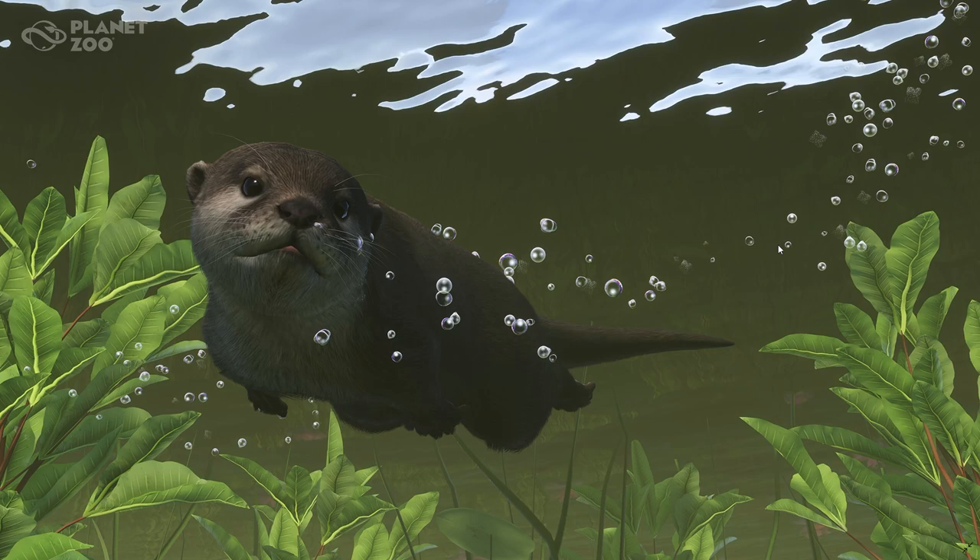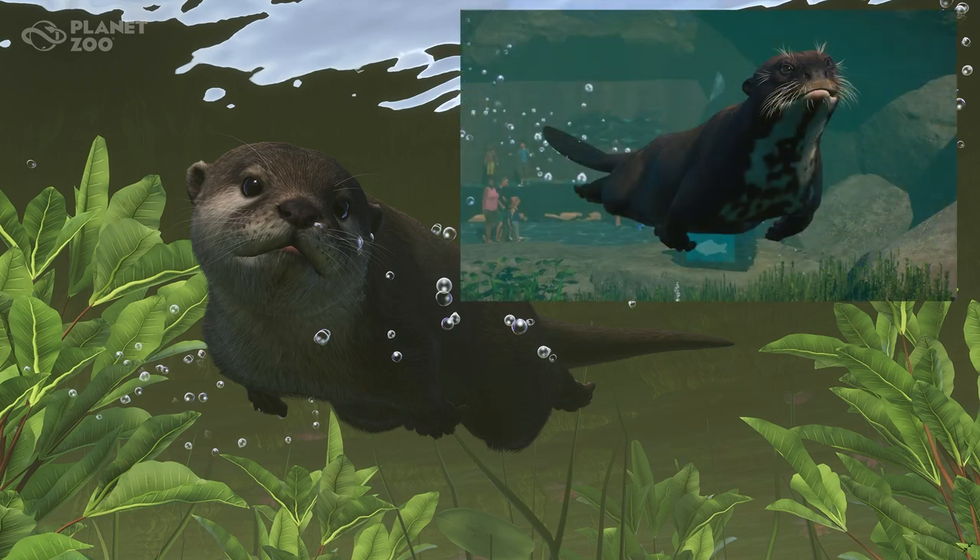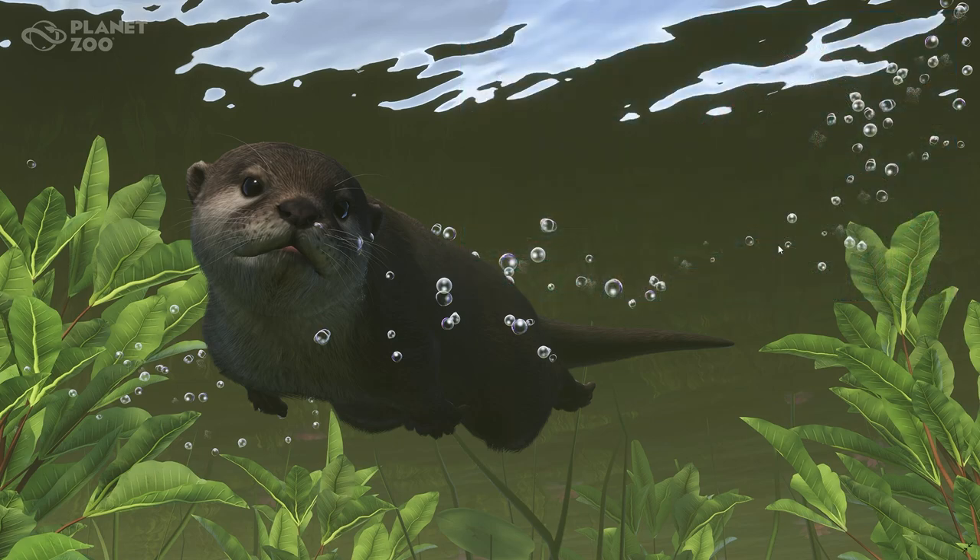With the small-clawed otter, I wanted to bring up the other otter we have in game — the giant otter. I like this one so much more. If you look at the giant otter, it's got that kind of flatter, smushed face, those big whiskers. It kind of looks like an old man. I do like its chest markings and all the white on its chest.